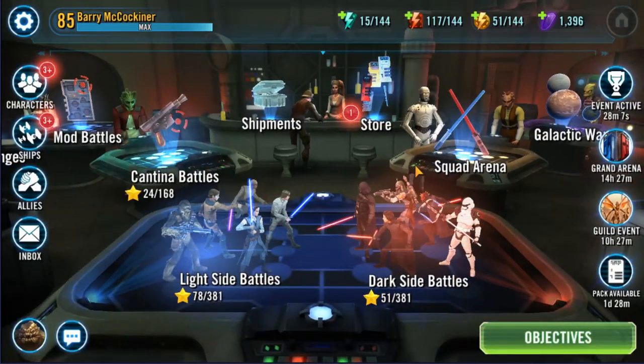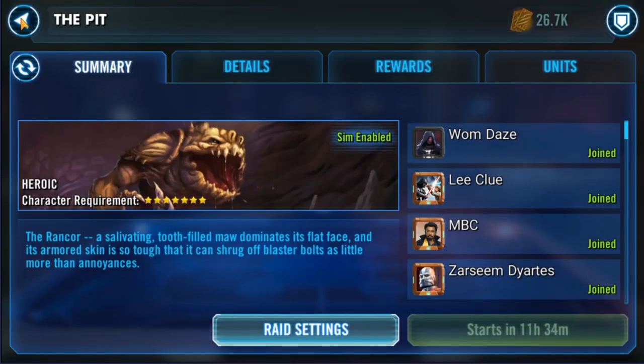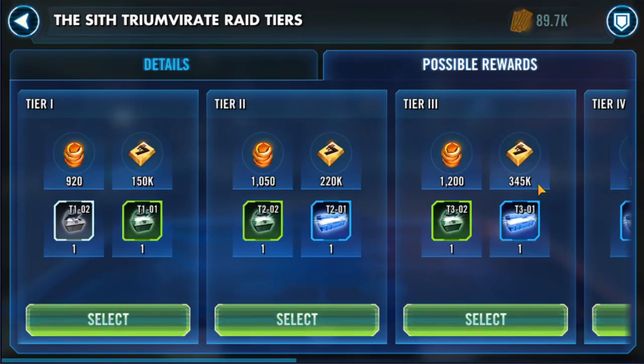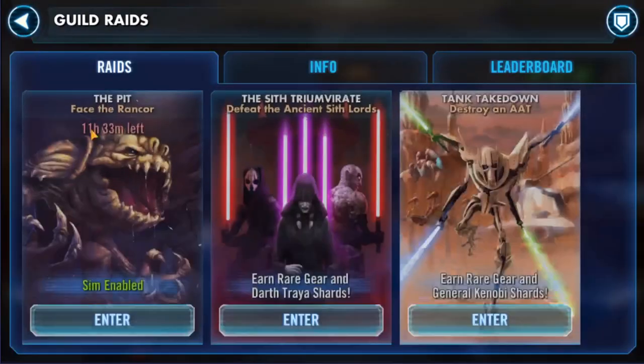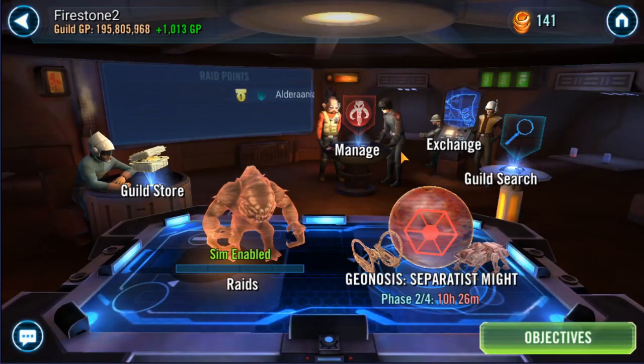Raids — I can't show you a raid at the moment because there are none active, but basically how a raid works is your guild will queue up a raid, you will enter it, and when it starts you'll be presented with a series of boss battles. You do a certain amount of damage, your teammates do a bunch of damage, and eventually you beat them and get a bunch of great rewards — most notably shards for legendary characters like Darth Traya, General Kenobi, and Han Solo. Raids are super important — a great way to get high level gear as well as character shards for very important characters.